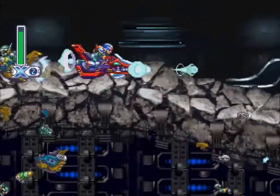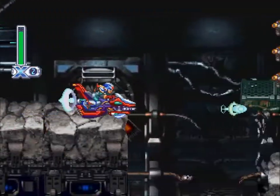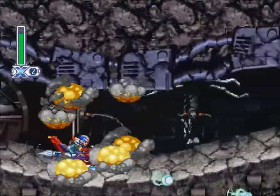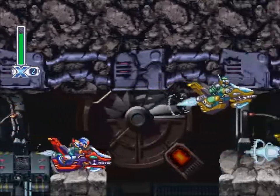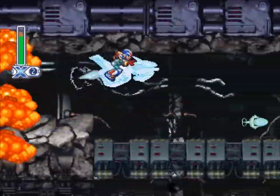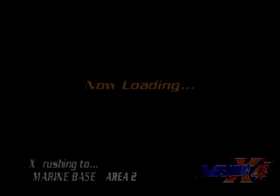A lot of fans of the series criticized those levels for being not Mega Man. Where I stand on it, I don't really care. There's a pretty cool glitch you can trigger in Mega Man 4 with the wire on the auto-scrolling level — if you attach your wire to a ceiling while the level is auto-scrolling, you'll float up into the air and disappear, and it's pretty cool. But that's neither here nor there now, is it? This is Mega Man X4, it's a totally different game.